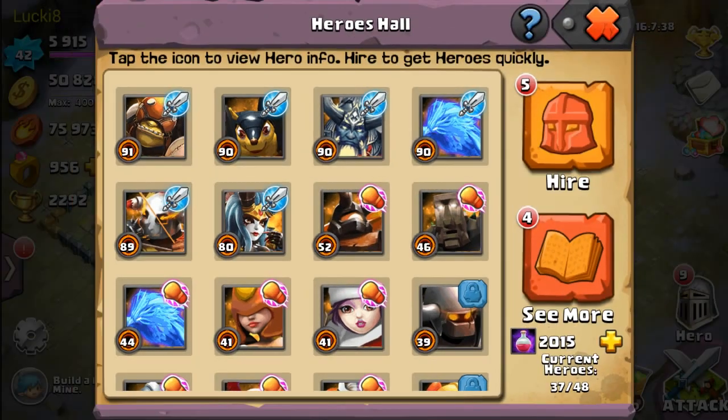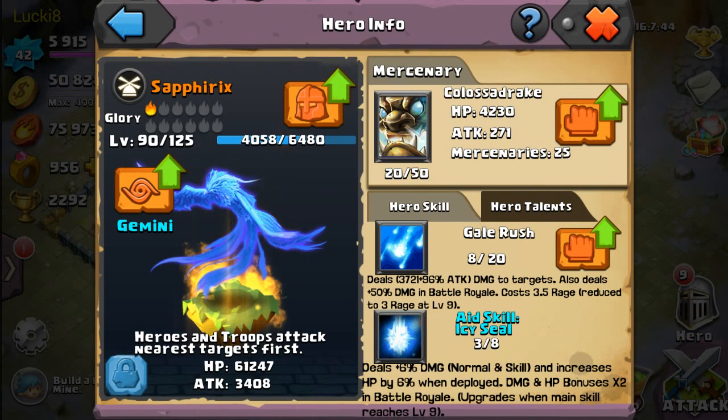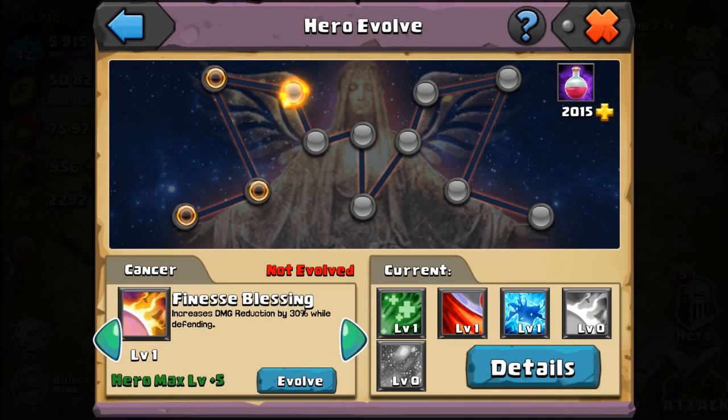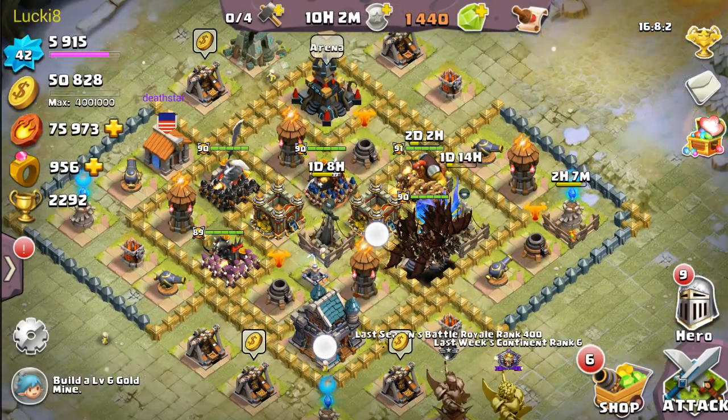Let's go to Sapphic. I love this bird — this has got to be one of the best flying heroes so far. Its divine skills include Ice Boon, which is tied to a specific defense structure.